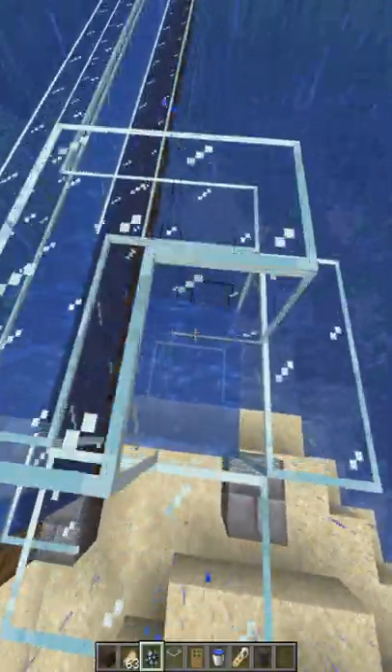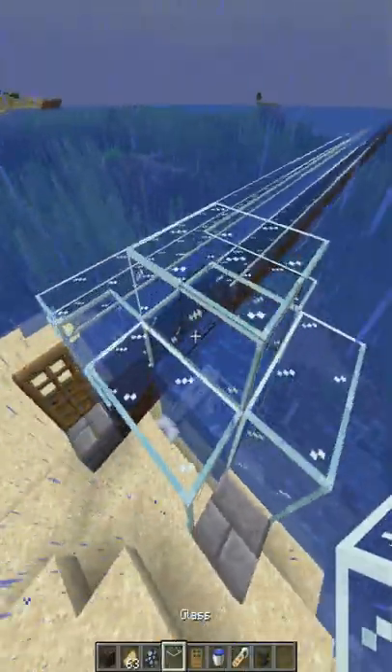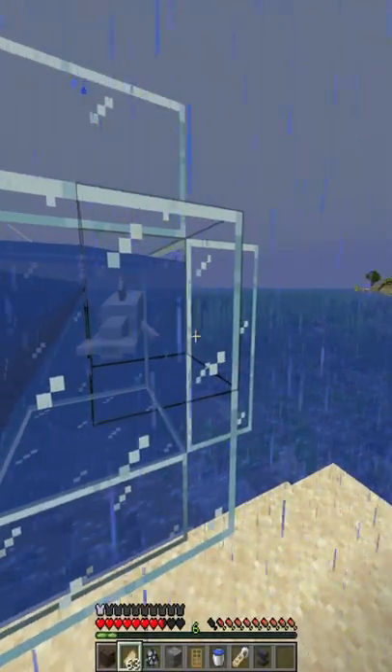create a little enclosure for your dolphin and give it an appropriate name. Make sure you leave the two blocks of air at the top because they can drown.